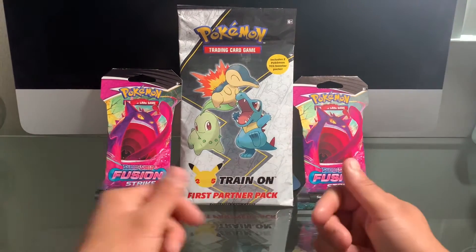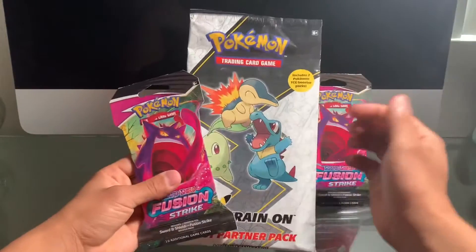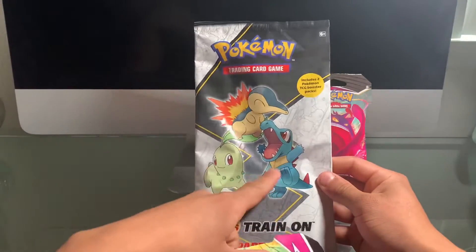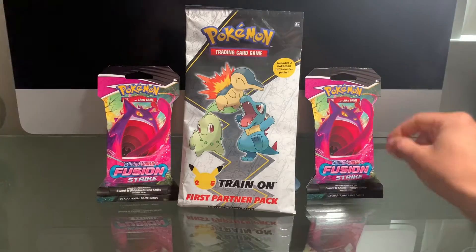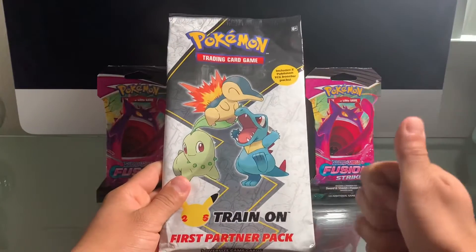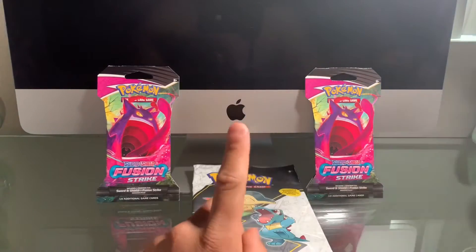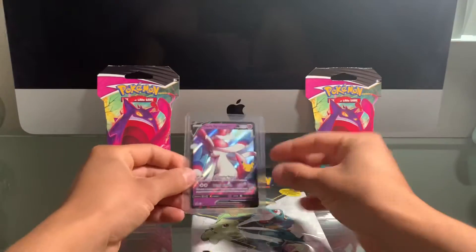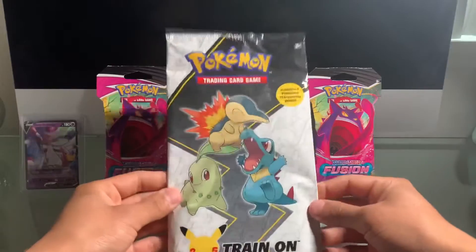What's going on everybody, welcome back to another video! I'm back with some more Pokemon products. I got myself the Pokemon Trading Card First Partner Pack with Cyndaquil, Totodile, and Chikorita, and two booster packs of Fusion Strike. Thank you guys so much for all the support. If you're new to the channel, make sure to smash the like button and subscribe. I'm also going to be announcing the giveaway winner for this dark Sylveon V at the end of the video, so you can skip forward or watch the whole thing with me.